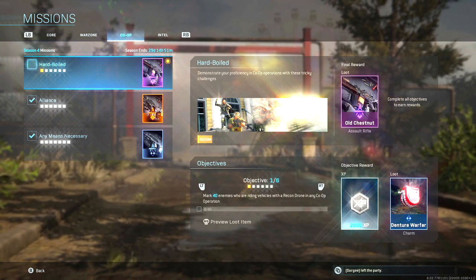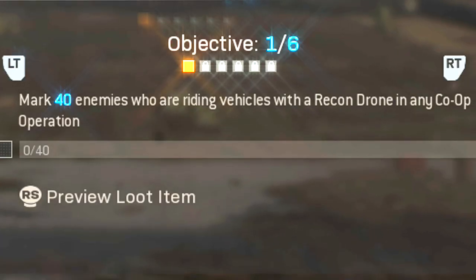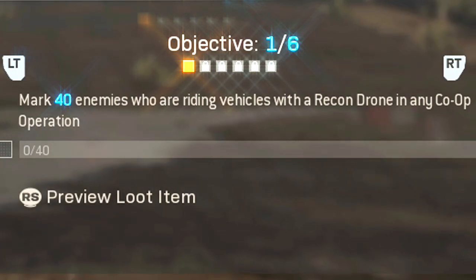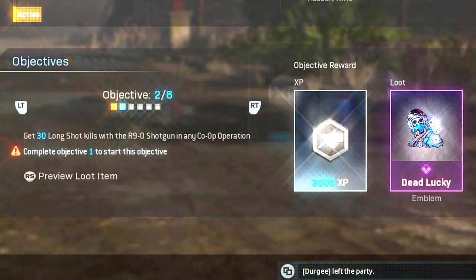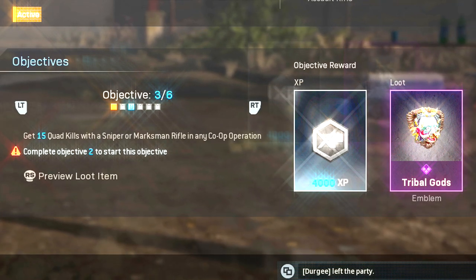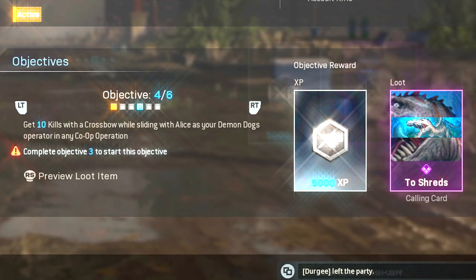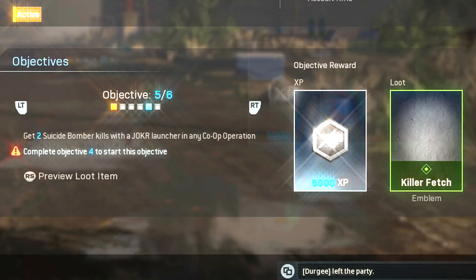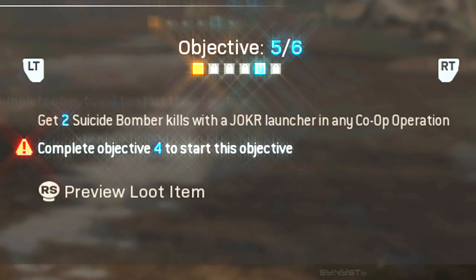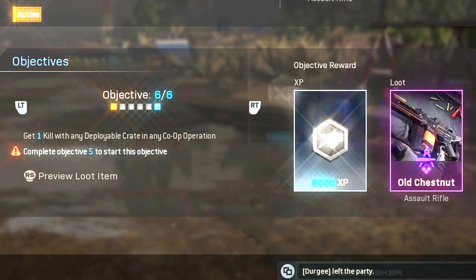Mark 40 enemies with a recon drone in a co-op operation — that seems pretty easy. Wait, 40 enemies riding in vehicles with a recon drone in co-op? Get 30 long shots with the R90 shotgun in any co-op. 15 quad kills with a sniper marksman rifle in co-op. Get 10 kills with a crossbow while sliding with Alice as your Demon Dogs operator. Get two suicide bomber kills with a joker launcher. Get one kill with any deployable crate. Has Infinity Ward lost their goddamn mind?